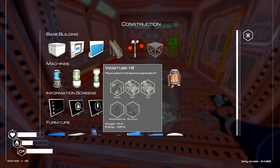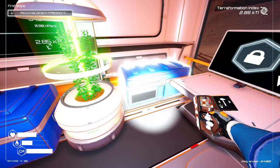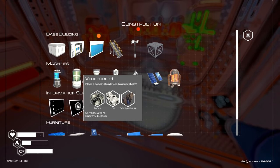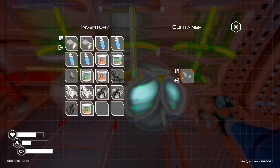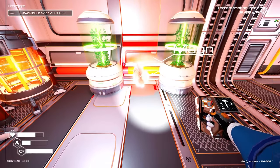We also got veg tube tier two! Oh wow, it's so much better for oxygen. It needs iron, two ice, magnesium, and silicon. Veg tube tier one is oxygen 0.15 per second, and tier two is 1.2 per second — it consumes more energy, but if I take that seed out of the tier one and demolish it, then build the tier two which is a bit bigger, we get a huge upgrade. I need more silicon — got it. Building another one, placing it right there.